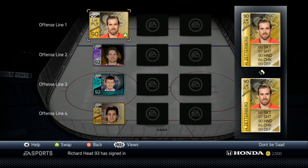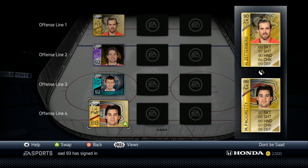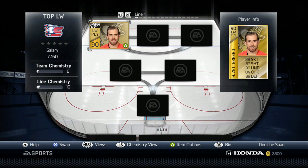So as you can see here, my top 4 left wingers: Zetterberg, Sharp, JVR, and Max Pacioretty. But there is one more above this. Obviously it's got to be a top 5 series — it's Alexander Ovechkin.